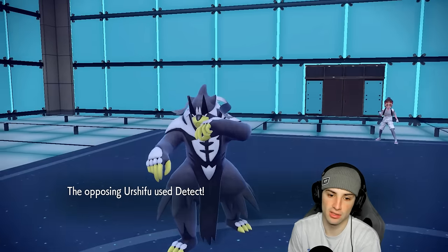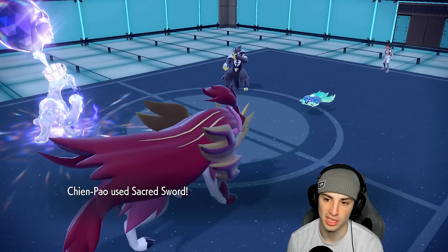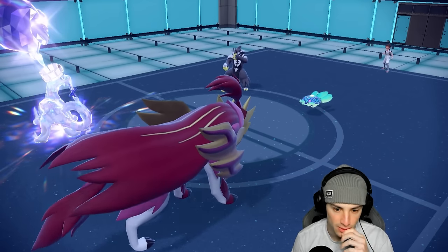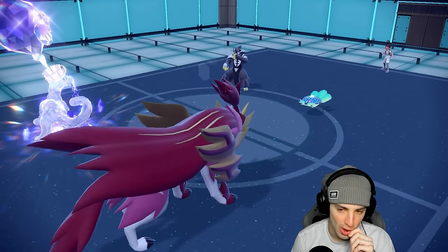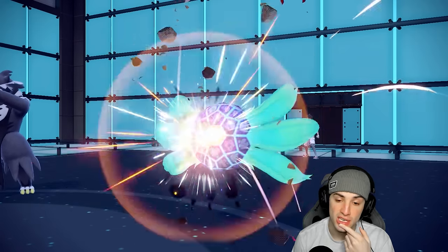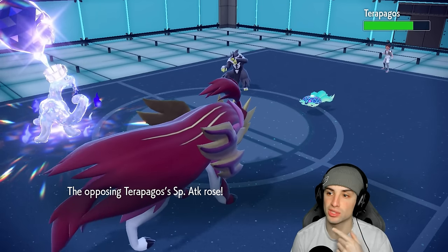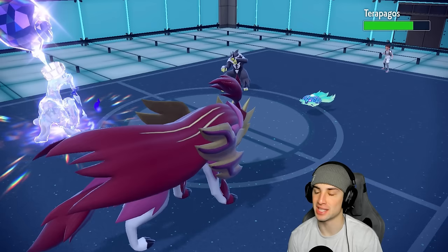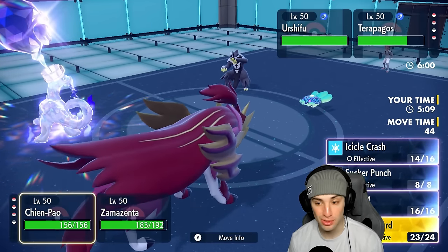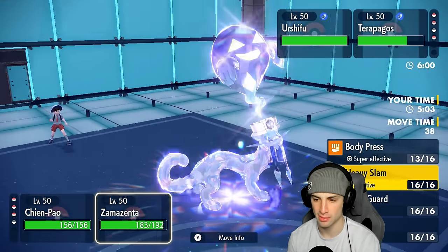He might swap Terapagos for Incineroar, and if you swap Urshifu for Incineroar we just take it out. They Detect — are you kidding me? And I swapped who I was doubling into. They're most likely setting up a Combination. They still have tera, so I could Wide Guard next turn. Wow, that one hurts — they go for a Meteor Beam. We dodge the Meteor Beam, which is good. I think my best interest is to double down into Terapagos this turn.